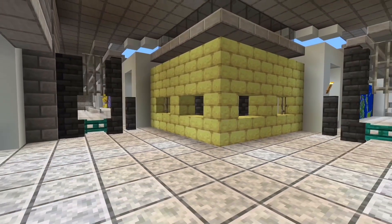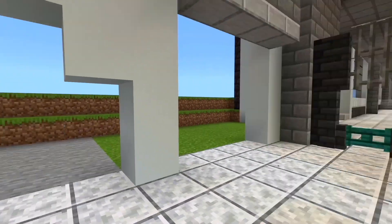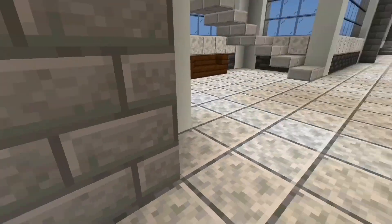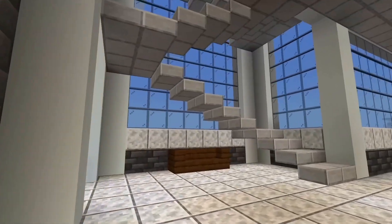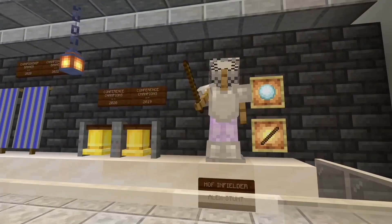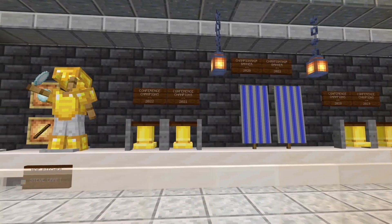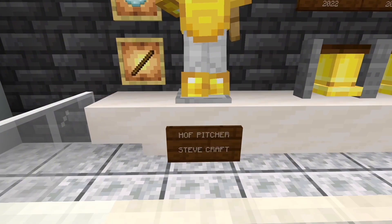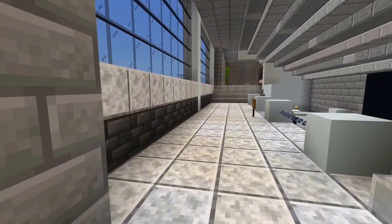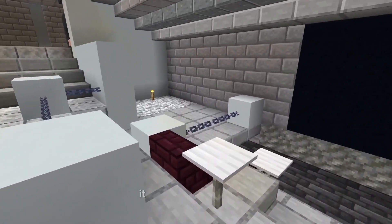Ticket booth. This is a team trophy and hall of fame shrine. This area is a sports book — a place to watch games and bet on sports. It is still being updated.